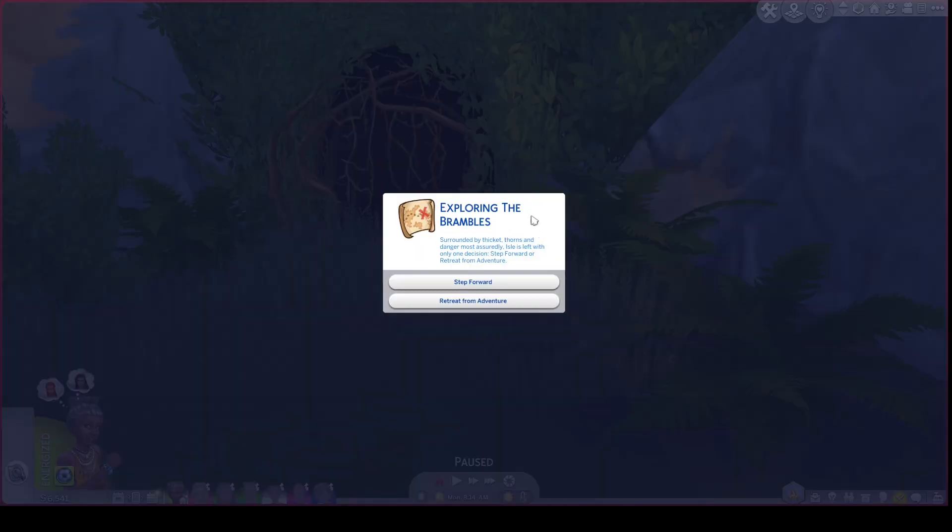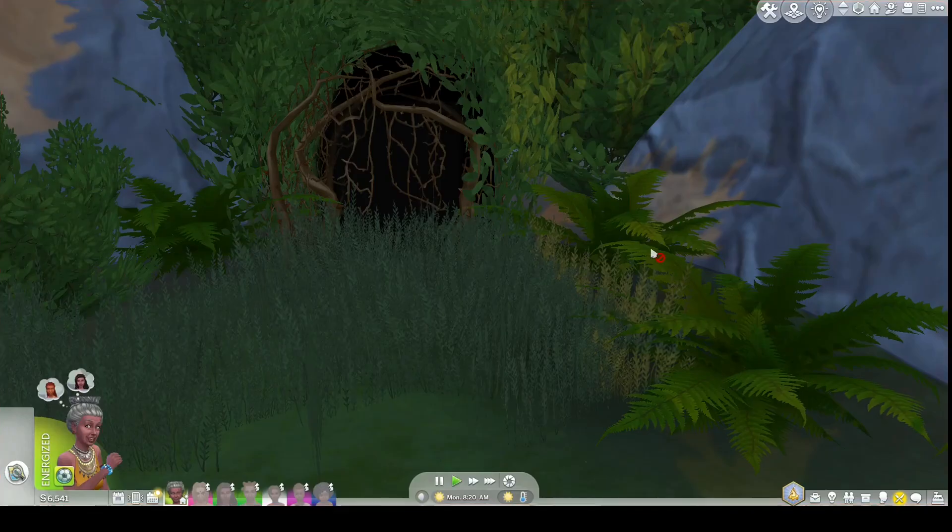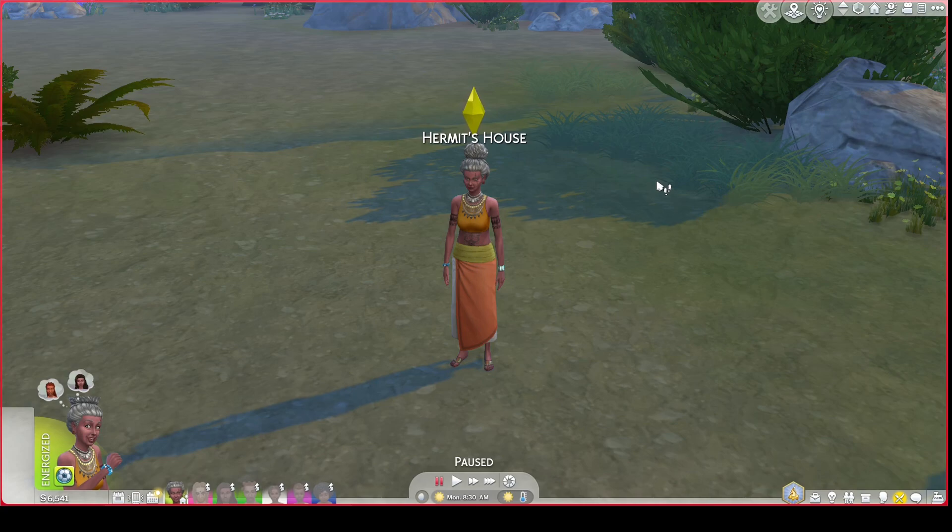Isle explores the brambles surrounded by thicker thorns and danger — she steps forward with intrepid courage. A bubbling brook emerges; she keeps walking rather than stopping to fish. She marches through the brush in high spirits until a shiny object catches her eye — she ignores it. Isle has navigated the foliage to discover a sacred cove containing a mysterious sim. She travels toward the sim and arrives at the hermit's house, which she had visited before.